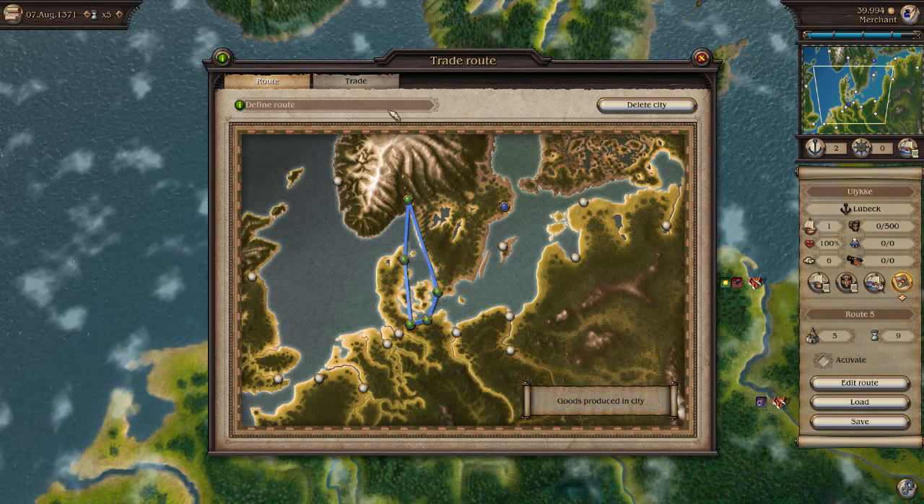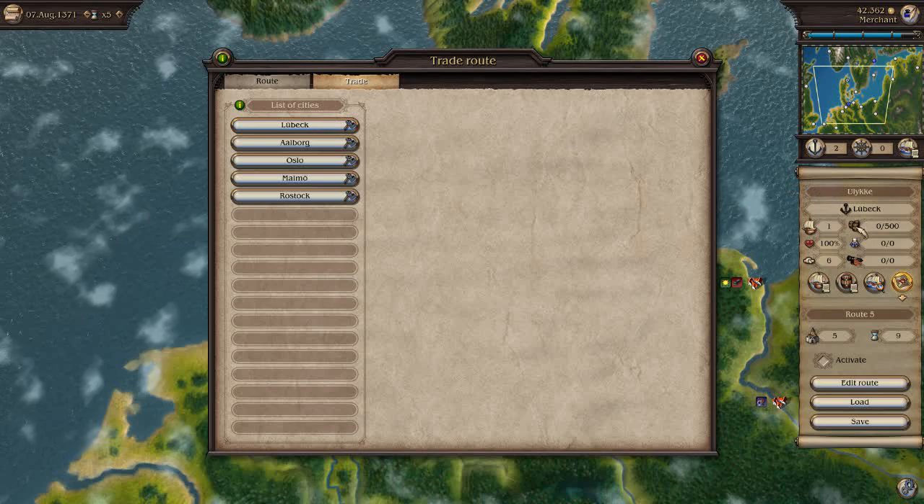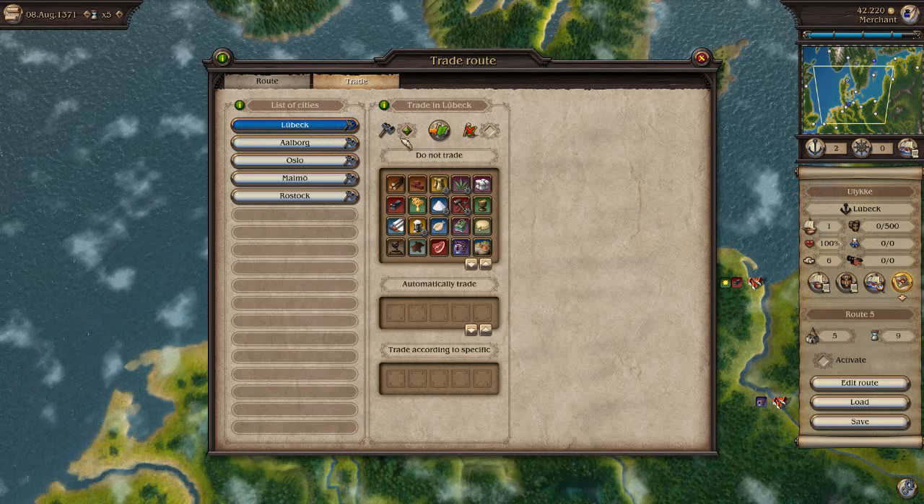We're going to set up another route, and we're going to set up an automated route this time with our second cog, which is our trading ship.